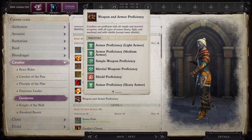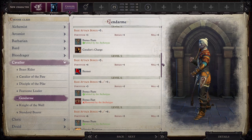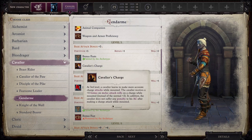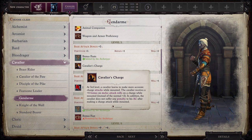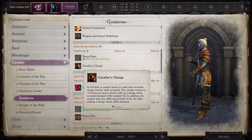Weapon and armor proficiency: a Cavalier is proficient with all simple and martial weapons, with all types of armor — heavy, light, medium — and with shields except tower shields. At level 3, we get a bonus feat and Cavalier's Charge. At 3rd level, a Cavalier learns to make more accurate charge attacks while mounted — receiving a +4 bonus on melee attack rolls on a charge while mounted instead of the normal +2. In addition, the Cavalier does not suffer any penalty to armor class after making a charge attack while mounted.